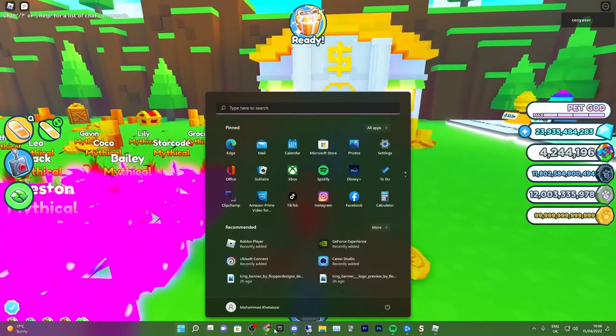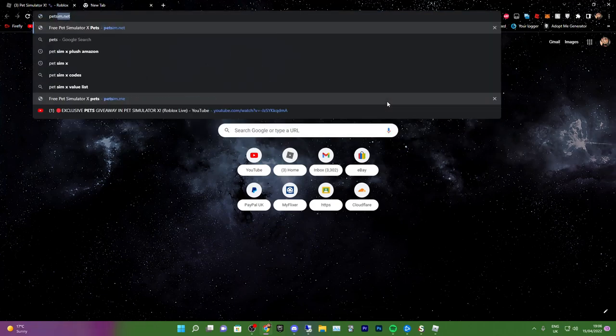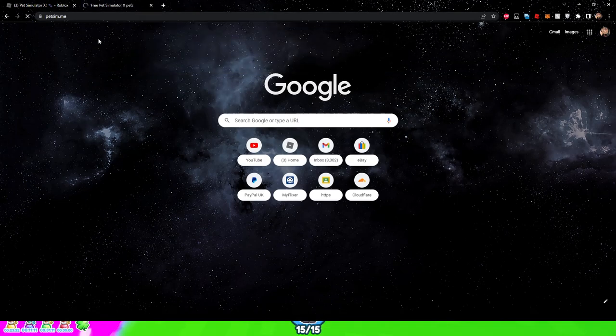For the next step, we're going to go to our Chrome browser and go to a website called petsim.me. As you can see — petsim.me — it should say 'Free Pet Simulator Experts.' Just go ahead and click on that.